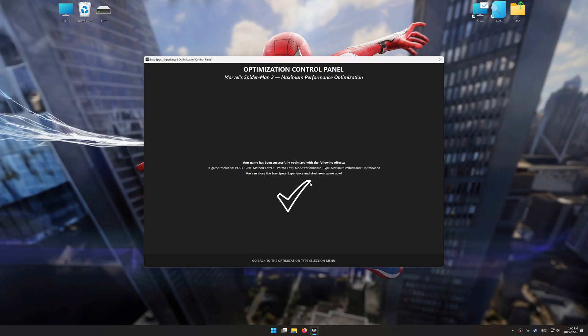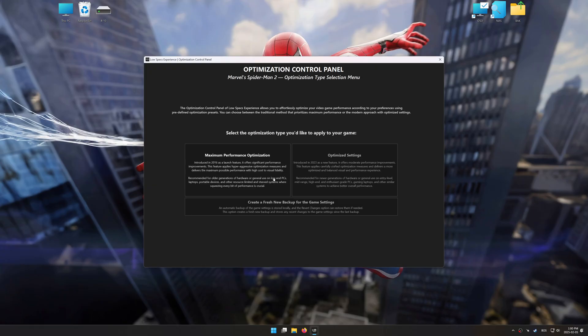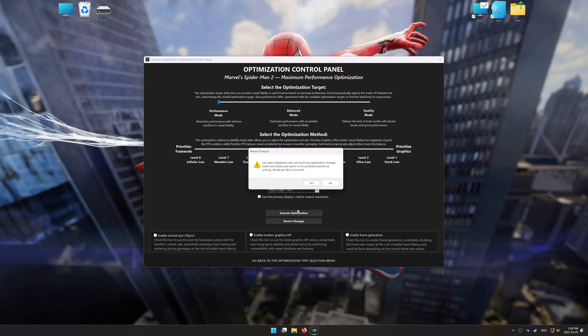Also, if you are unsatisfied with the optimization applied by Low Specs Experience, you can easily remove the optimization effects using the revert changes option.